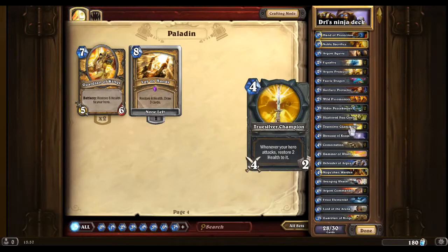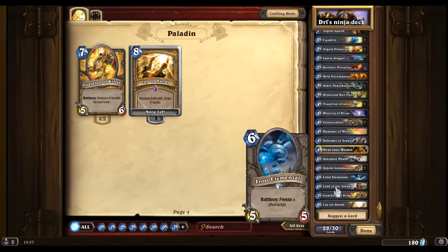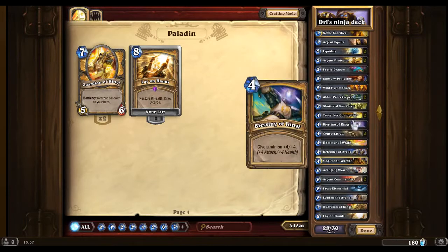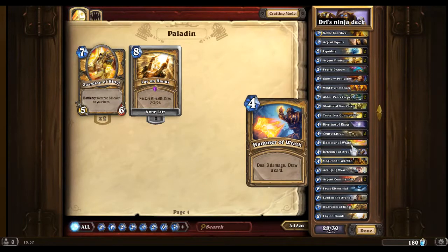Then we have Truesilver Champion. The only reason we want this is because we only have a couple of heal cards, so it's always useful to have. As well as Blessing of Kings — say we place down Guardian of Kings, that's then a 9/10 card, which is really useful. Consecrate is always a must-have as the Paladin's key card.